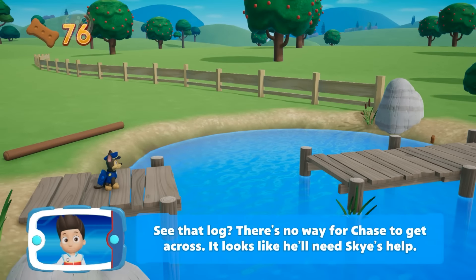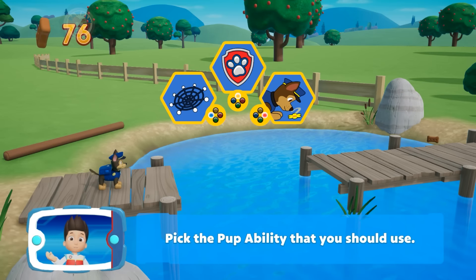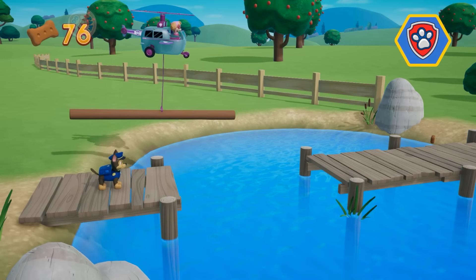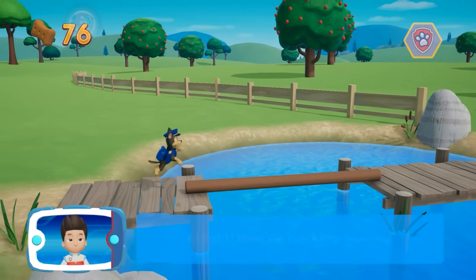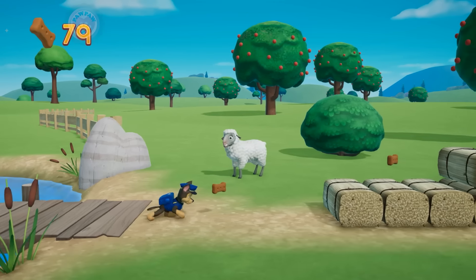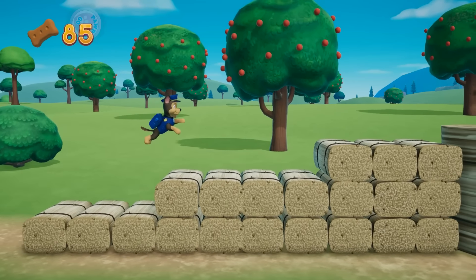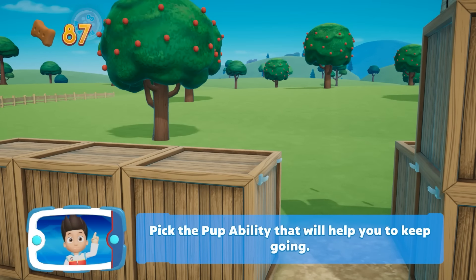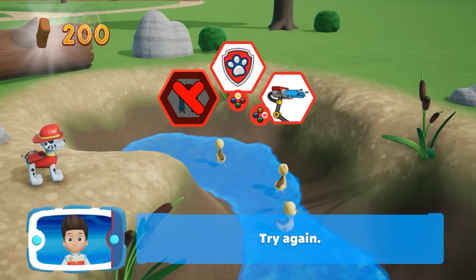There's no way for Chase to get across. It looks like we need Skye's help. Pick the pup ability that you should use. All right, now we can keep moving. Keep collecting pup treats whenever you find them. Pick the pup ability that will help you to keep going — that's the pup ability that you need to use. Right, way to go!